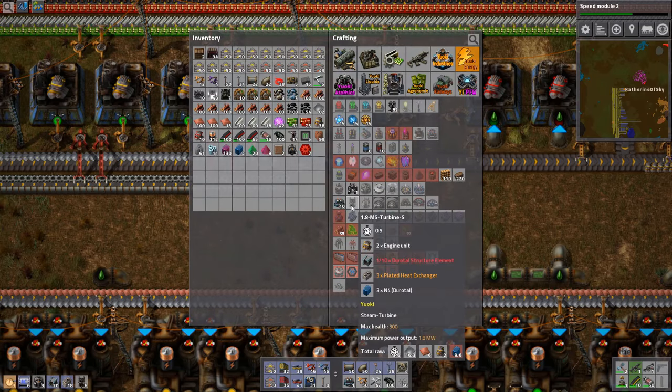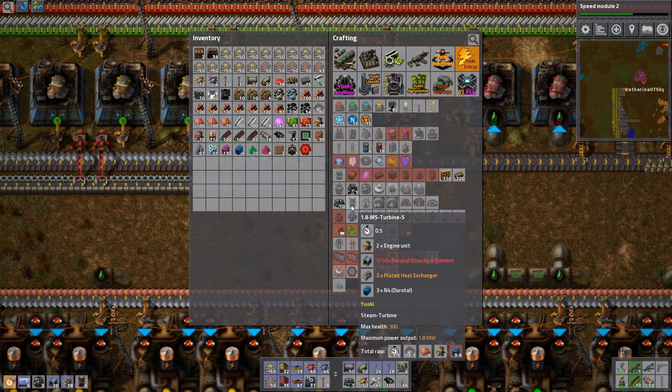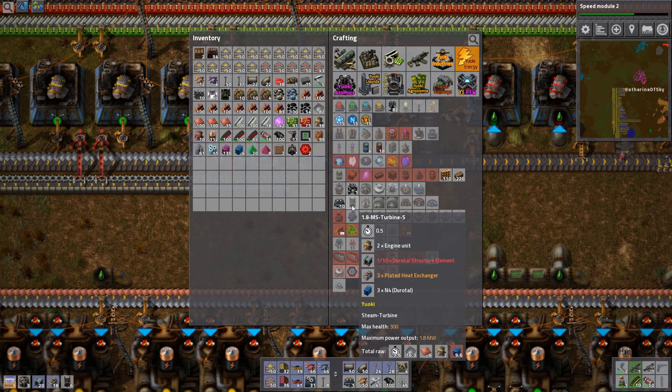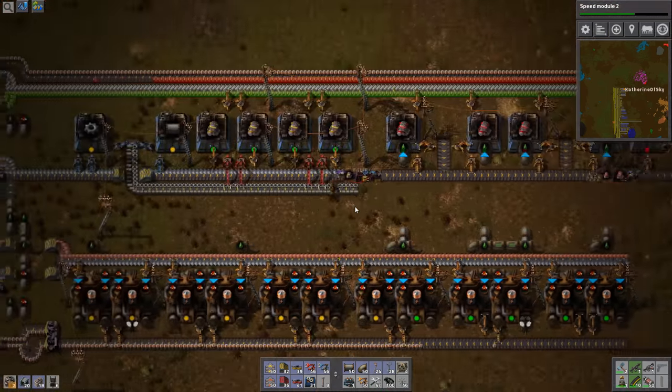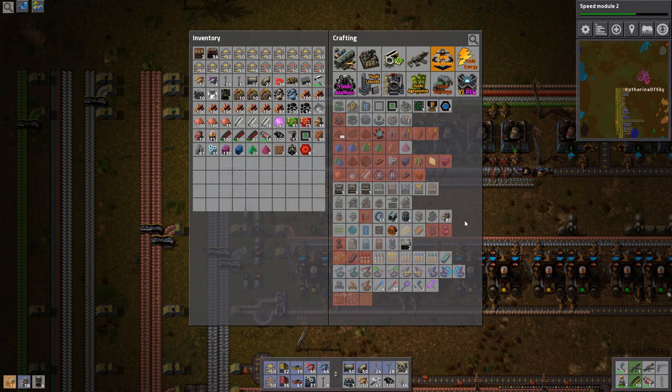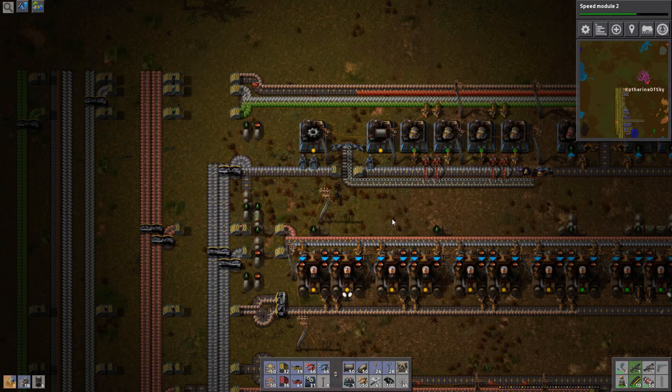I do not know the ratios of these guys — I've not looked anything up — so it'll be interesting to see if we can get any of these things placed. One of the things it looks like we need a lot of is these Duratol structure elements.